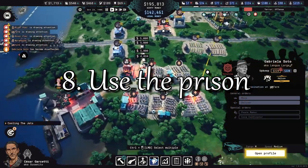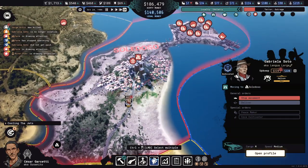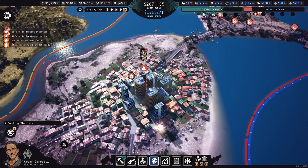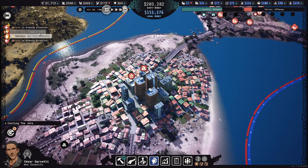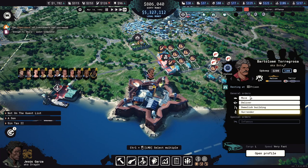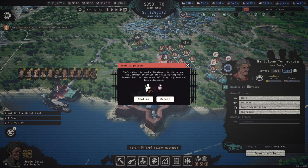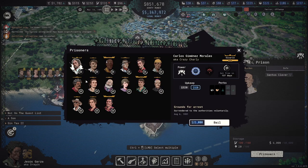Lieutenants that lose loyalty can go rogue and cause you all manner of trouble. You can either keep raising their wages to keep them happy, or you can get rid of them. Sending them on suicide missions against enemies will get them killed but it will raise terror. You can assassinate them too, but that reduces the loyalty of all your other lieutenants. But there's another option that's not obvious: there's a prison in the Los Grandes territory, and if you send a lieutenant there the option will appear to surrender. That will put them into prison where they're effectively out of the game, and as a bonus you'll temporarily put law enforcement under control.